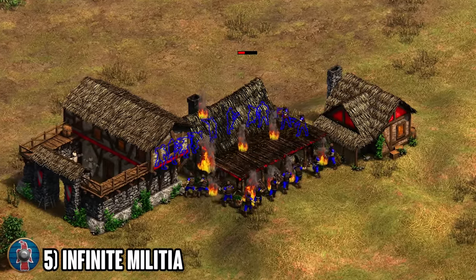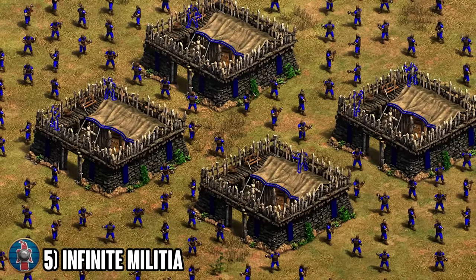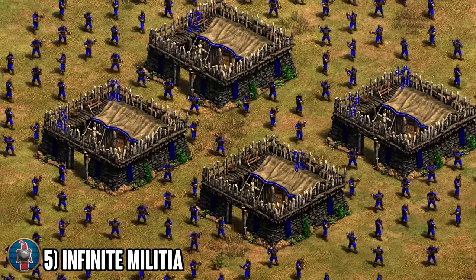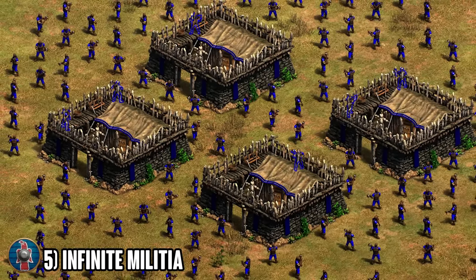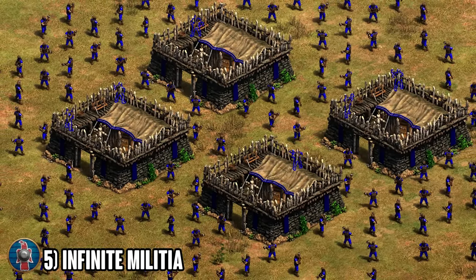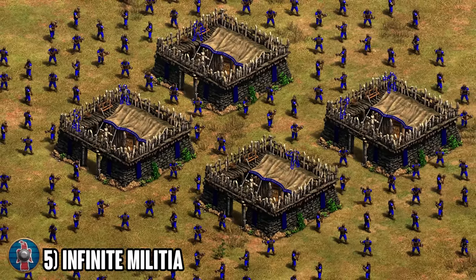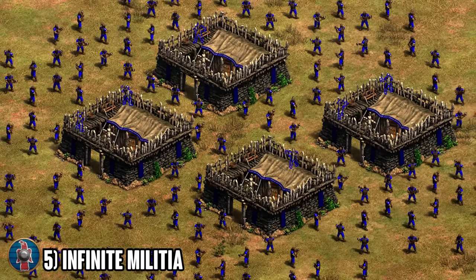If they go for a fast feudal age, we can easily try to kill their barracks and their stable with the amount of militia we're going to be producing. It's a really strong strategy if you catch your opponent off guard, and it only really gets countered if they go for archers in the early feudal age or if they try to wall up to mitigate the damage. If they fail on those two fronts, the Goth infinite militia is a really fun way to catch your opponent off guard super early.